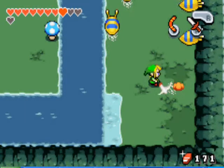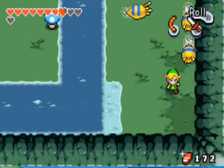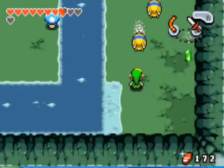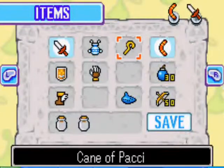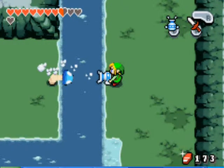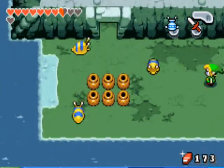In here, you can kill the slugs. I'm just trying to use my roll attack there, because I rarely use it. Anyways, after the slugs are dead, use your gust jar to get over to the mushroom, and then head left.